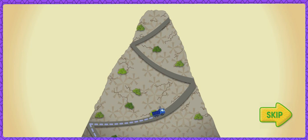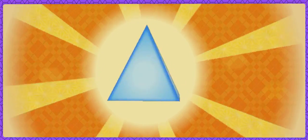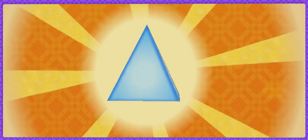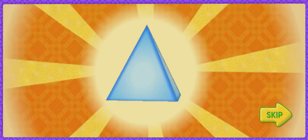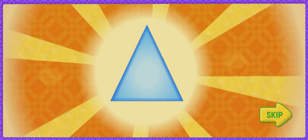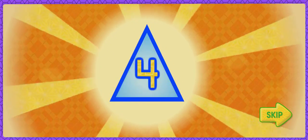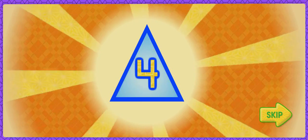We can beat him if we climb straight up the side of the mountain! OK, team! To climb to the top, we need another magic shape! On the mountain side, look for pyramids! Pyramids will give us super climbing power! A pyramid has a square bottom and four sides shaped like triangles! One, two, three, four! Don't collect other shapes! They'll slow us down!